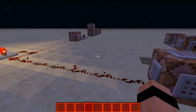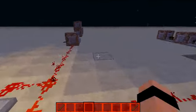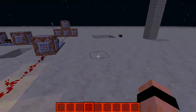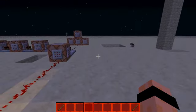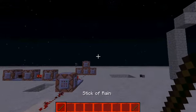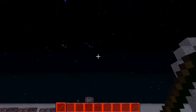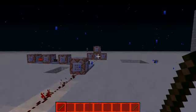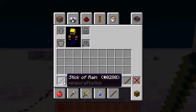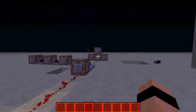Hey guys and welcome back to another redstone video. If you want it to rain, then get this stick. It's named Stick of Rain and, well, it makes rain.